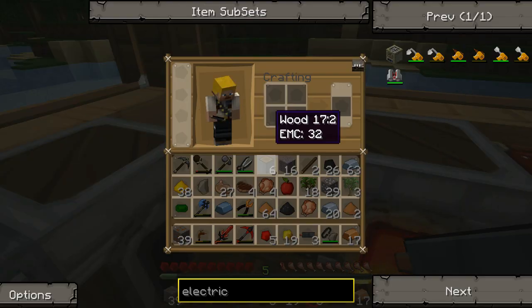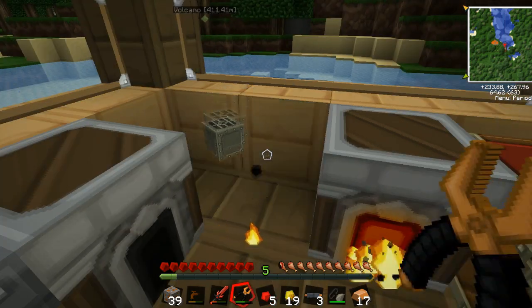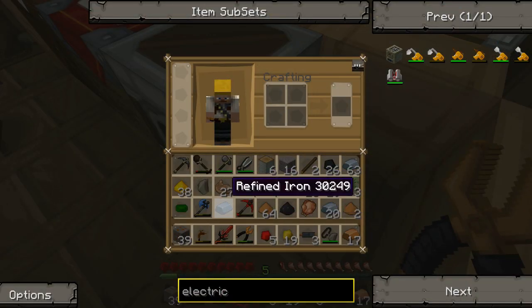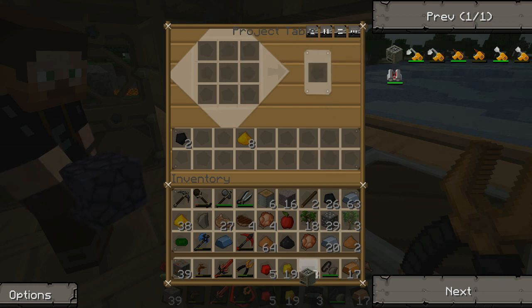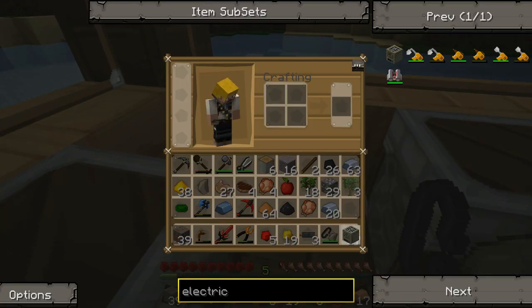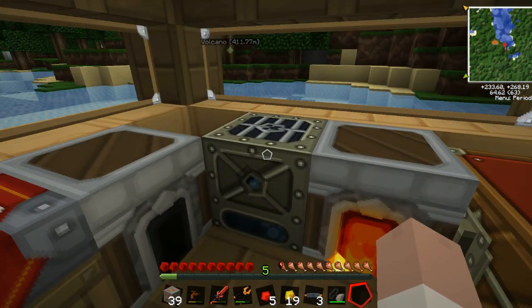We'll have to explore one time and try to find a village, because I still want to look at the trading they've added. Yes, we'll definitely do that. Iron furnace — there we go. Luke, we now have an electric furnace.